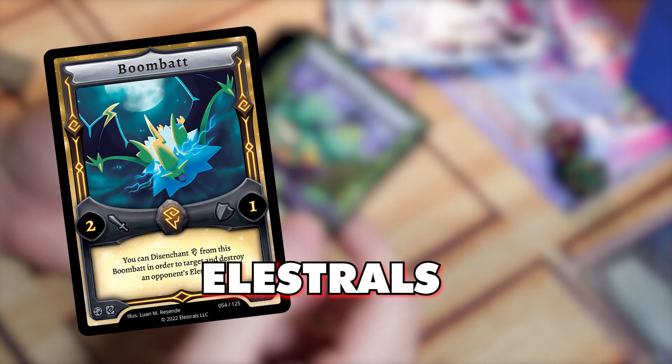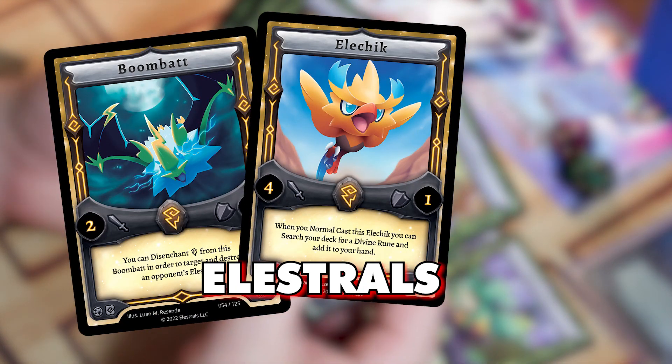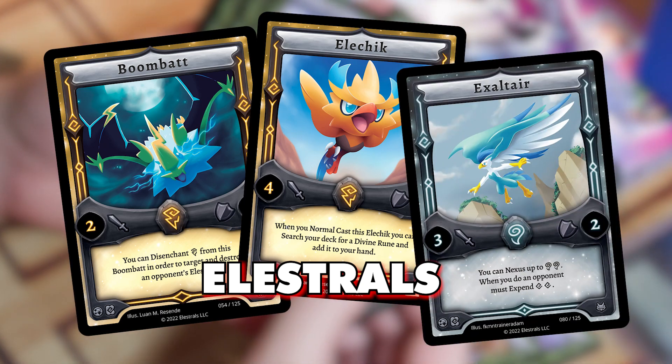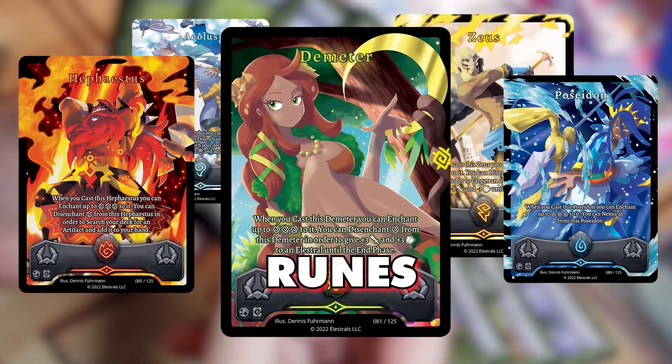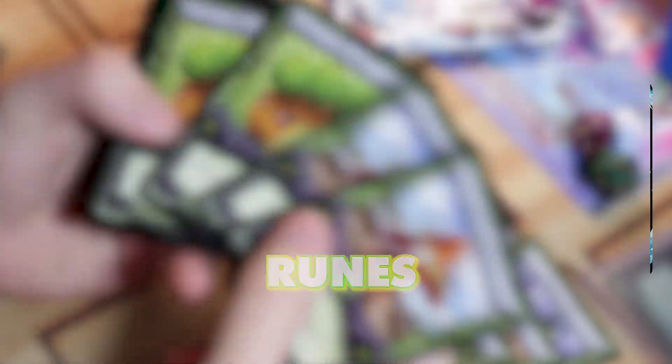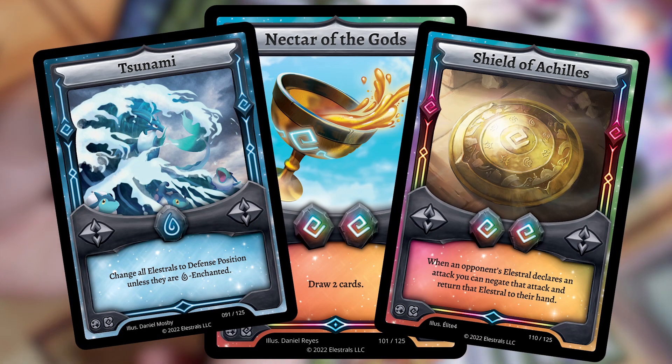For the starter decks and individually, you might want to be looking out for Elestrals like Bombat — it's kind of like Exiled Force in Yu-Gi-Oh. We have Elachick, which can search a Divine Rune, which is deceptively powerful. And also Exaltair, which circles around the Nexus mechanic and makes your opponent expend two spirits — that's 10% of the max spirit deck, and that's pretty strong. Runes are also super important. Get familiar with your Divine Runes — these are powerful gods that can give you insane advantage. While we all love Invoke Runes like Nectar of the God, don't be afraid to add Tsunami or Shield of Achilles to protect your Elestrals and win the game. A good mix of Elestrals and Runes of any type are critical to success, so experiment and play around with what works for you.